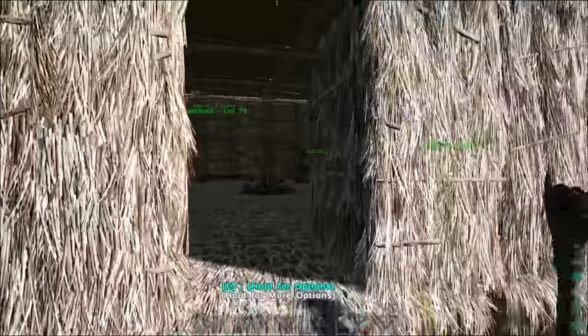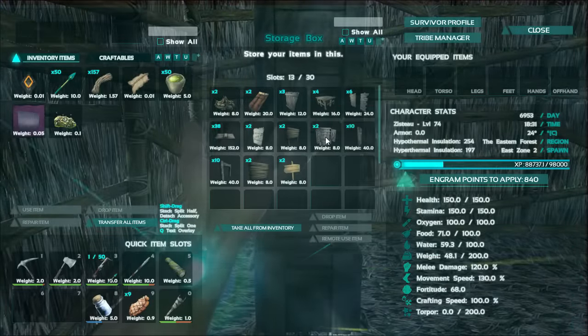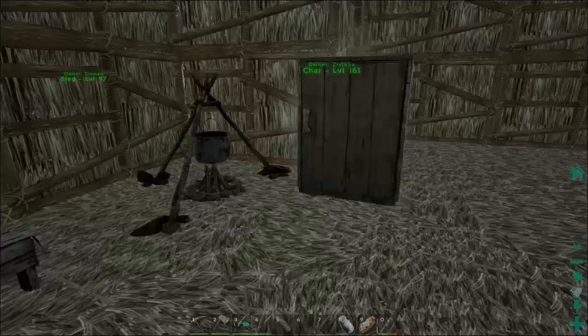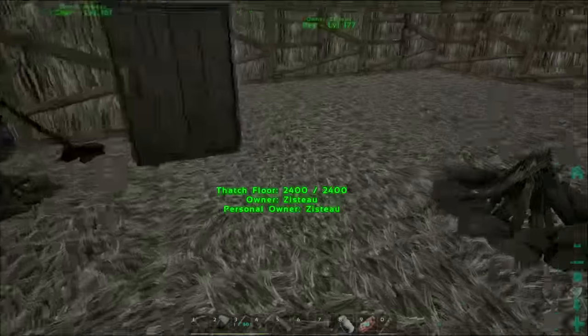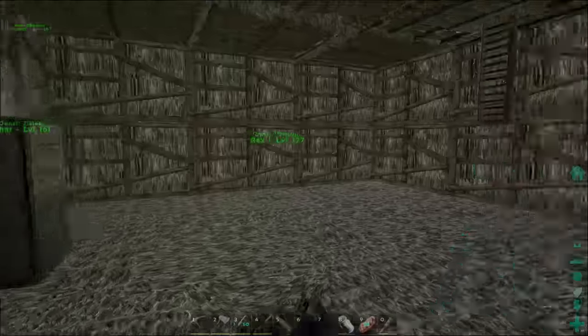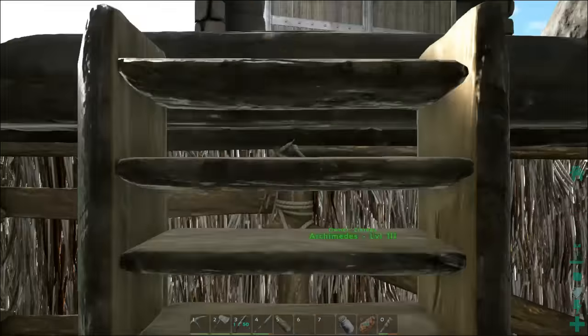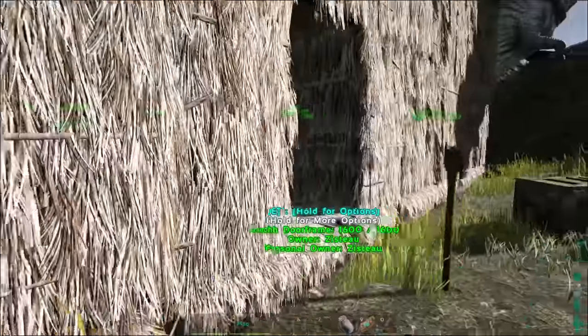Here's our old house, almost totally empty. I've got this random storage locker full of some odds and ends that I haven't found a home for yet, a preserving bin, a little cooking pot, and the bed and the campfire. I'm probably going to keep all that here until I have replacements in the room above.